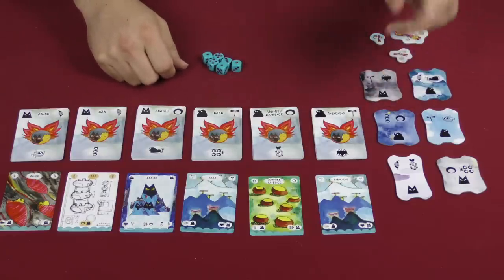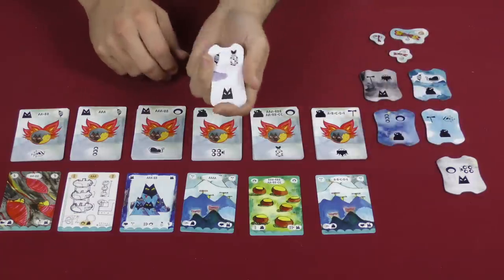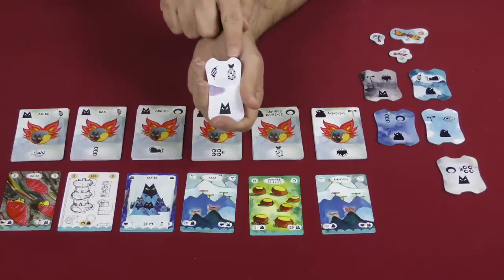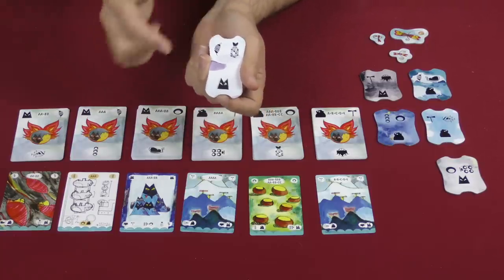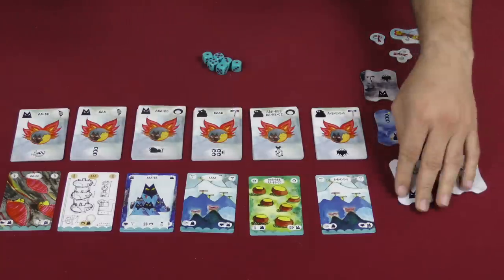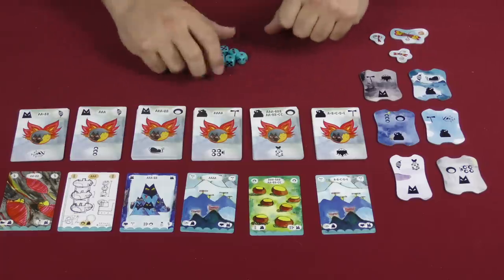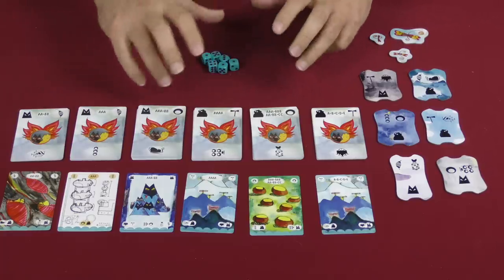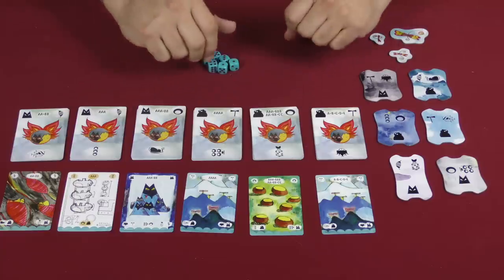What I'm attempting to do is build all six of these airships before I run out of cards in the center of the table. Each one of the airships takes three things: I'm going to need a blueprint, I'm going to need supplies, and then lastly I'm going to need some crew for the airship. I'm going to have two areas in front of me — two hangars, if you will — in which I can work on airships in a single player game.